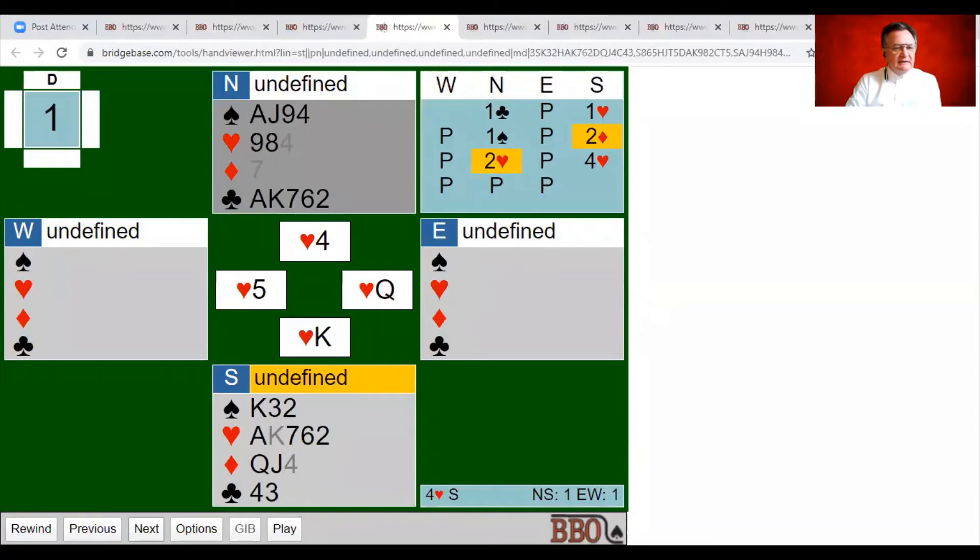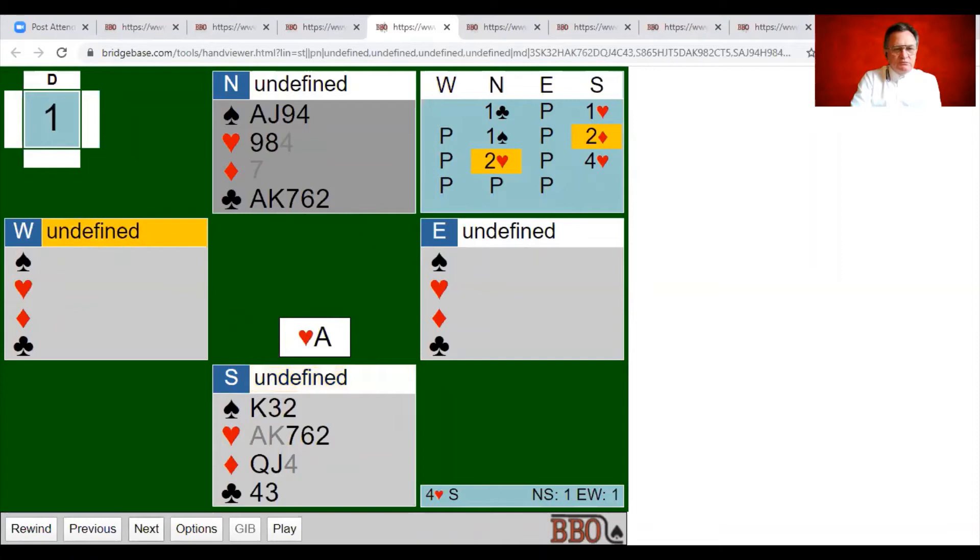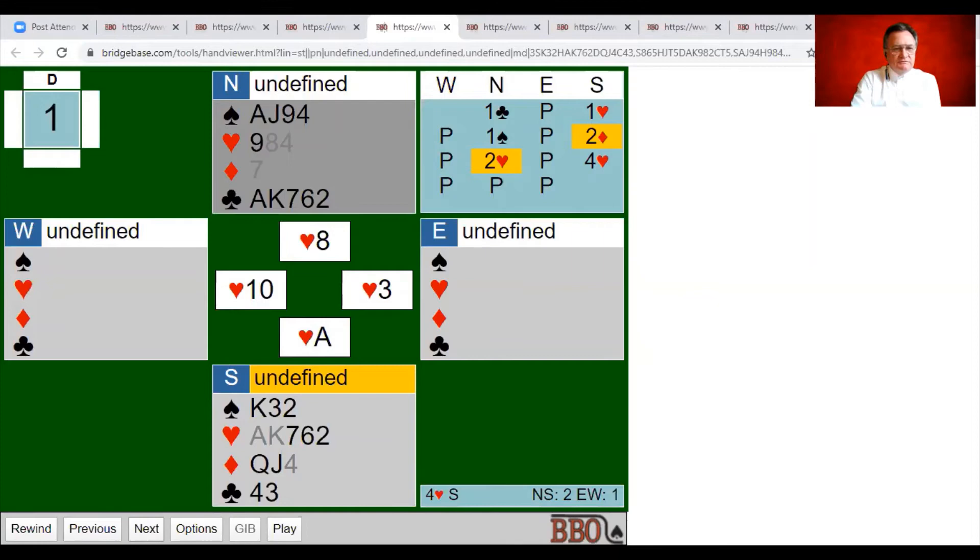My plan: take the ruffing finesse in diamonds, but combine all lines of play. Hearts are probably breaking 3-2. I've got ace-king of clubs opposite two small, a potential spade loser I could finesse for the queen, or try to set up the fifth club in dummy. There's a trend on these hands today — it can often pay to set up dummy's five-card suit. First thing: draw another round of trumps and confirm the suit breaks 3-2, which it does.